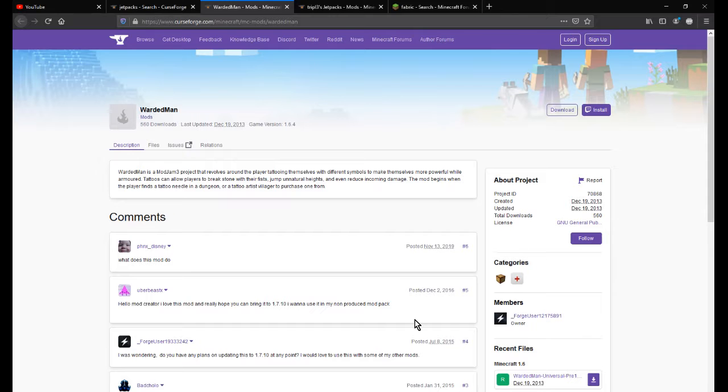Hello everyone, welcome to another mod overview, this time on Warded Man — a mod that adds the ability for you to tattoo your character with different symbols and you'll get certain abilities.